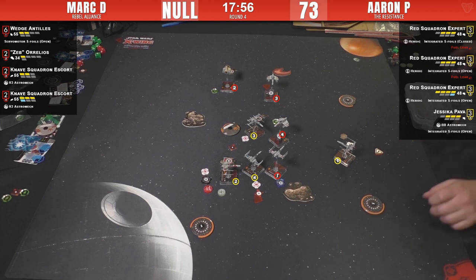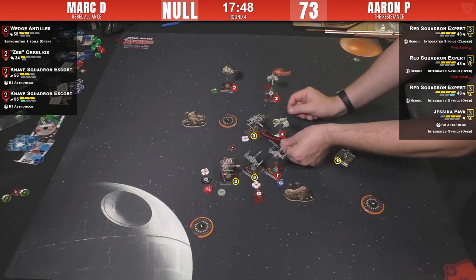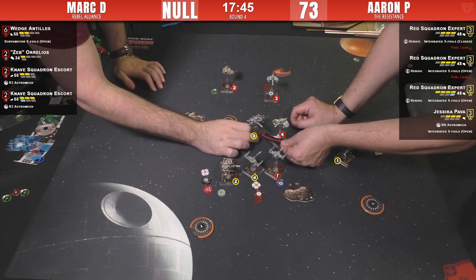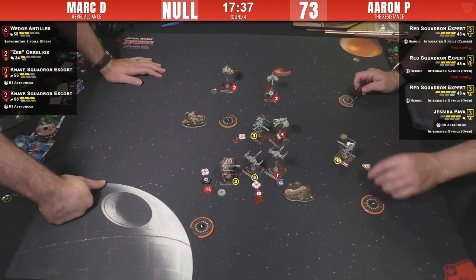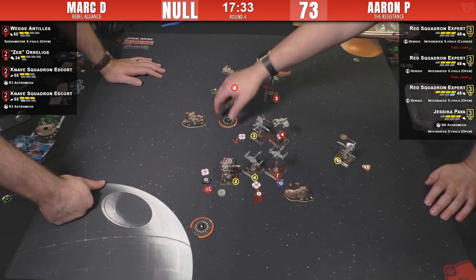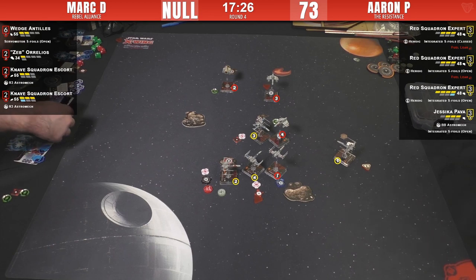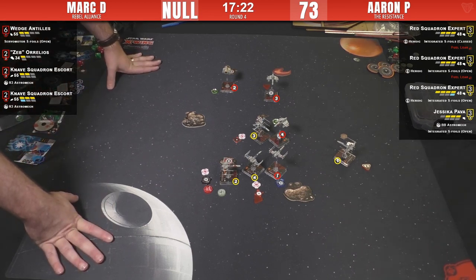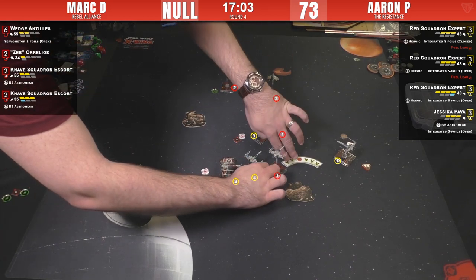He might have gone for a Wedge block — okay, not quite. He still has an arc threatening Wedge. Aaron was saying he wished he'd done the K-turn — he would have had more guns for a potential Wedge block. Shoulda woulda coulda — you make the best call you can. Wedge is going to turn away from him. He could close foils and boost. Close the foils — hard two — he's piecing out. Leaving that E-wing out to dry, trying to preserve Wedge for the endgame.